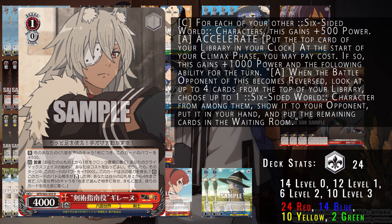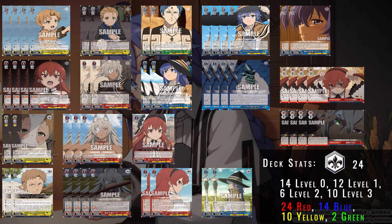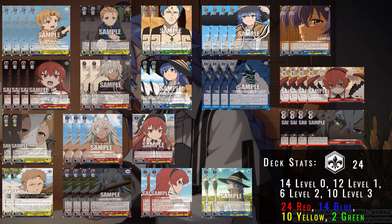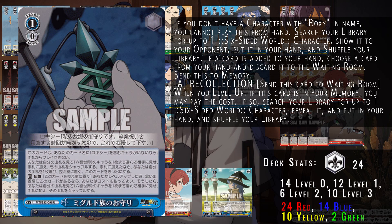The power threshold of a 1/0 at 7k is fantastic for getting some of these costless characters on field and then reversing your opponent's board at the same time. Also at one, we have the generic 2k counter. This allows you to back up your characters and hopefully keep them around longer with the power thresholds you're running. It's a fantastic card to help keep your board alive longer.